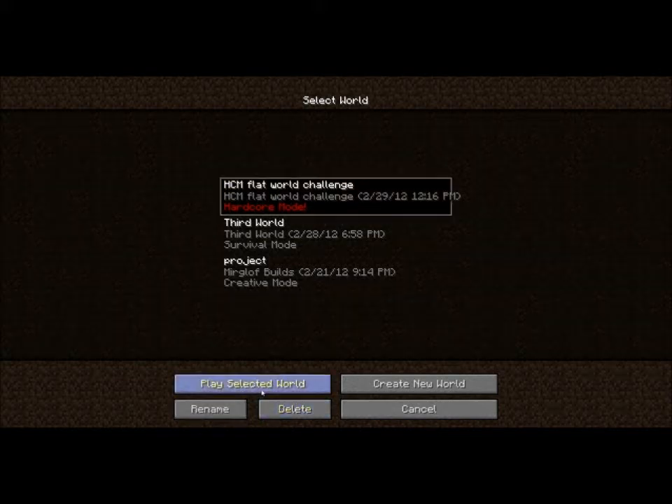Hey, this is Myrgloth, and this is the near future — it has arrived. This is the Hardcore Mode Flatworld Challenge, and the goal is to get 80 gold ingots to make 20 gold blocks, to make a golden minger sponge.